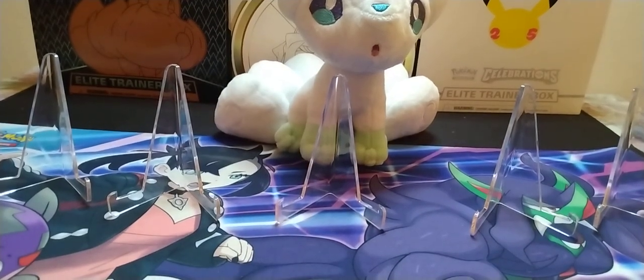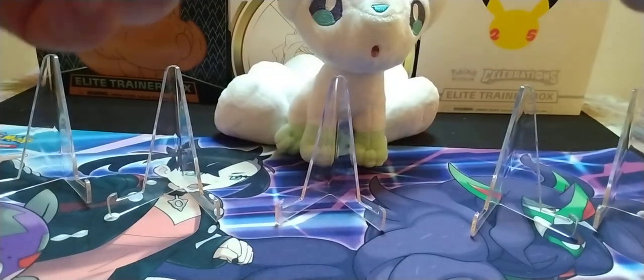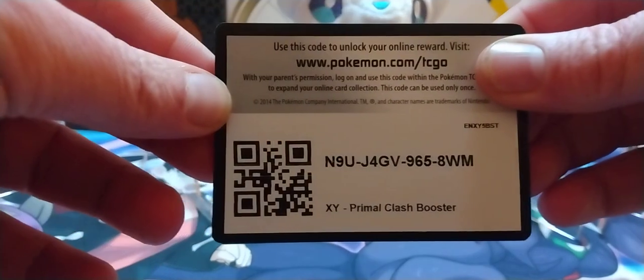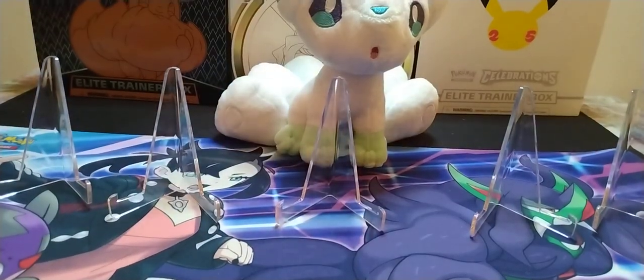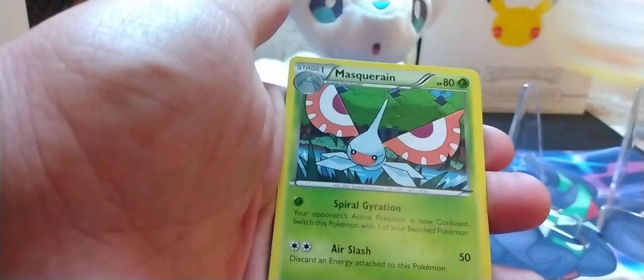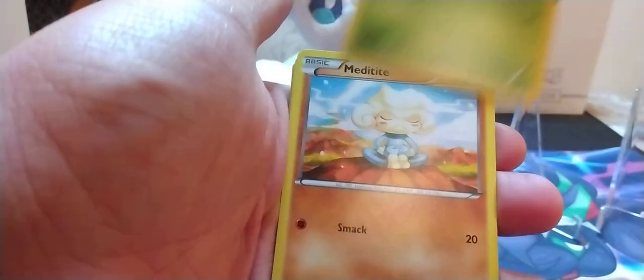Next, we got two packs left — we got the Aggron artwork. If you guys like what you see, please drop a like, subscribe, and let me know what you think in the comments. Still looking for ideas for videos, so if you have any ideas please let me know — I'm always up for anything new, as long as it's not too expensive. Code card for y'all. Three to the front. Starting with a Sealeo, Archie's Ace in the Hole, Masquerain, Slugma, Bunnelby, Lotad, Metatite — this is like a copy of the last one — Bidoof, Crawdaunt Reverse Holo, and a Kingdra non-holographic.